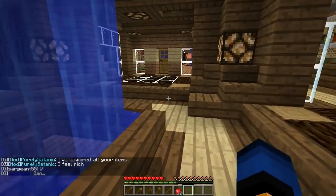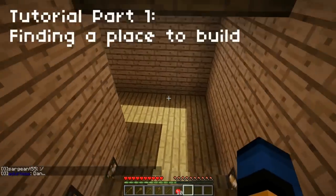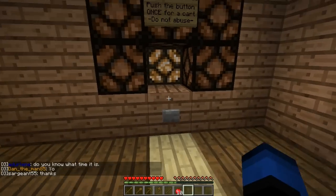The most important feature about the subway, of course, is the actual subway itself. You're going to head down these stairs, and here you will find this button. You're going to press it and you will get a free minecart.